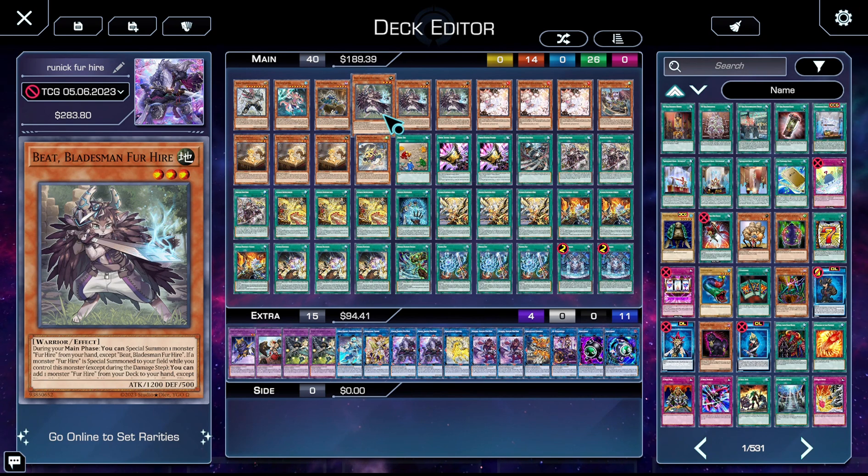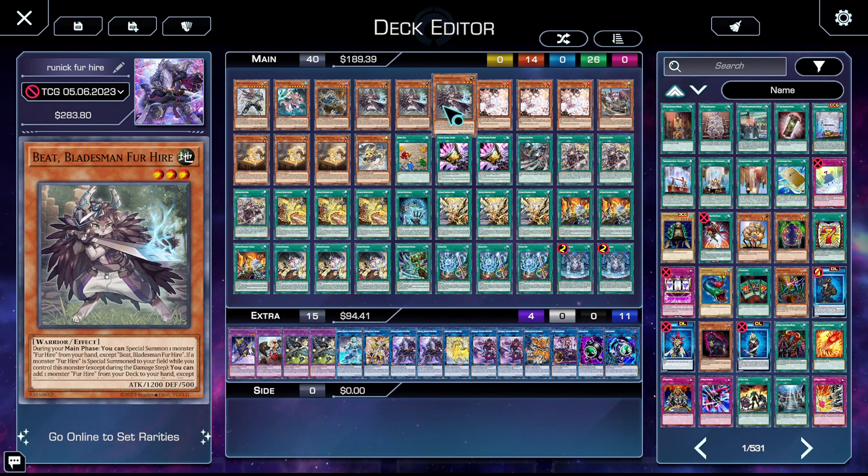We then have three copies of Beat. During the main phase, you get to special summon a Fur Hire monster from your hand except itself, and if a Fur Hire monster is special summoned to your field while you control this monster — except during the damage step — you get to add a Fur Hire monster from your deck to your hand except itself, which is really great for searching everything in the deck.